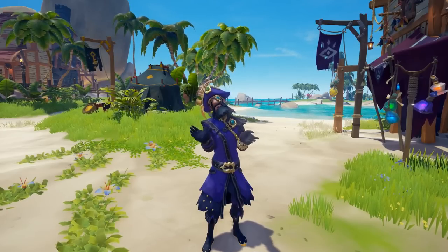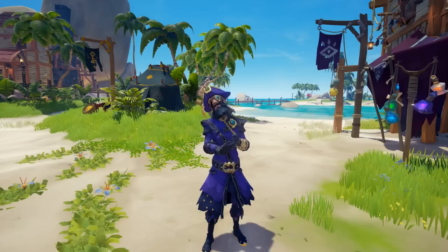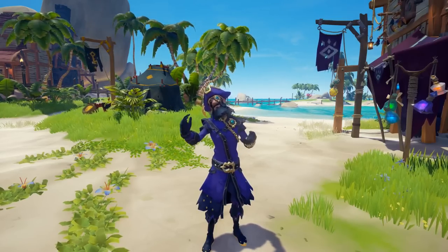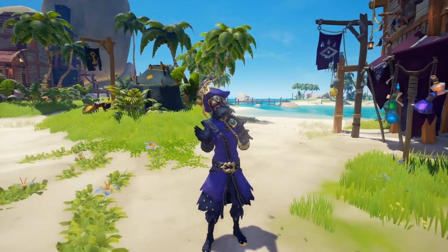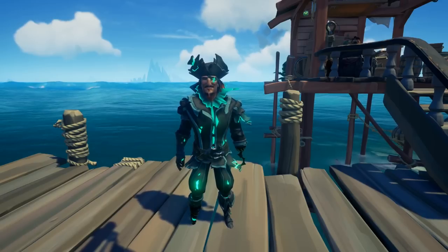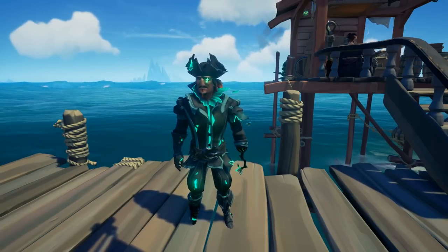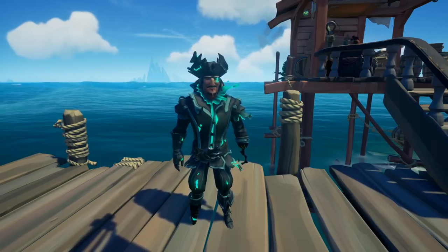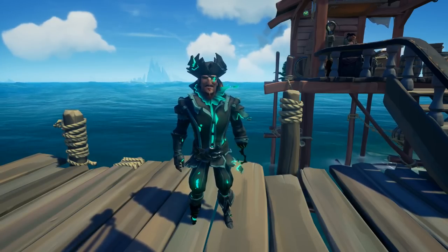Up next is the dreaded Pirate Legend outfit. If you see this out in the game — I'm just kidding, you don't need to run. People that wear this are generally very bad at the game because they want nothing more than to show off that they're Pirate Legend, which isn't that big of a deal these days. The same thing goes for the Athena Ghost outfit — this is much more difficult to acquire, but the people who wear this whole thing top to bottom probably aren't very good at the game and just really want to show off. Same goes for the Athena Costume cosmetic.